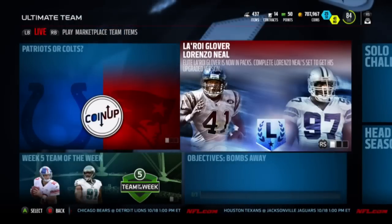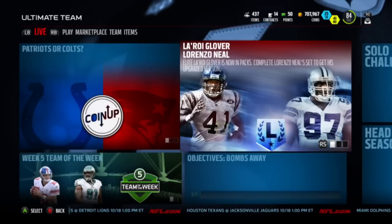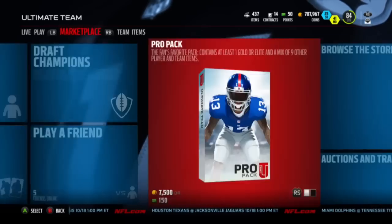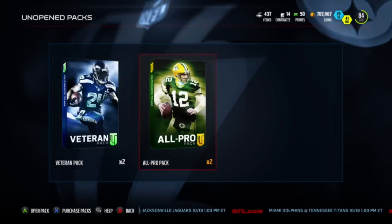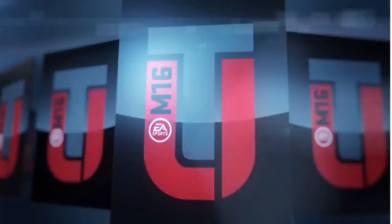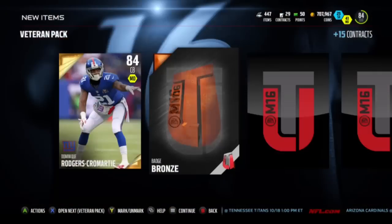What is going on guys, we got a new fullback from the Chargers and defensive tackle from the Cowboys, legendary players out in the packs in Madden 16. We got two veteran packs, two all pro packs, and if these packs are a little fire, we'll pull some pro packs after this.